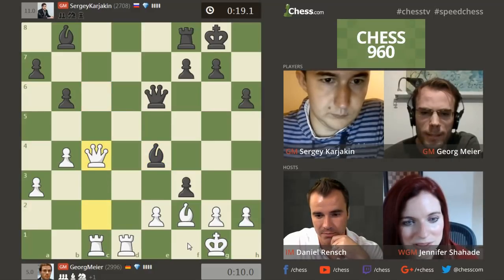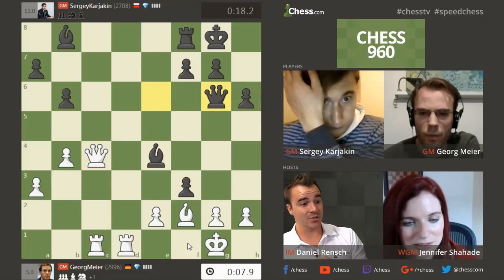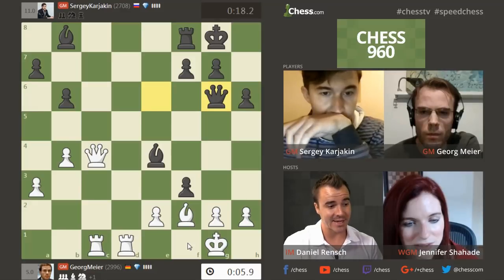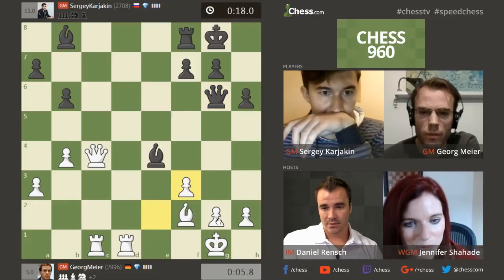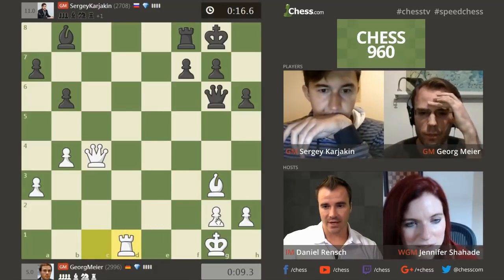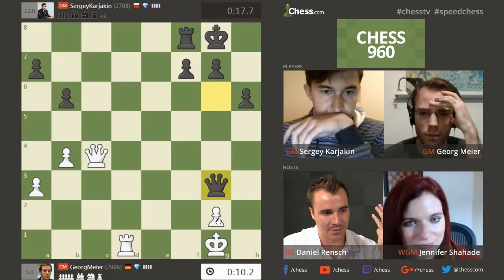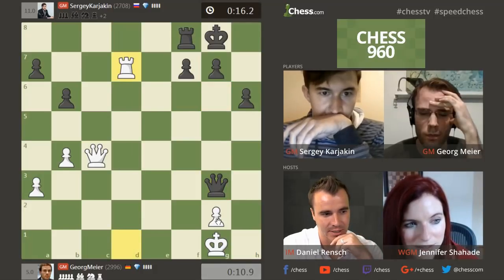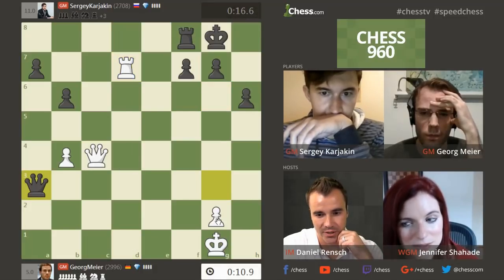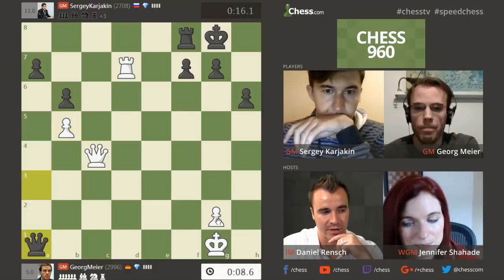He saw that he could get out of it with tempo. I think he was calculating a mile a minute and saw this opportunity. He'll take on g2 now — no, even better. He has a switch with the Queen, and he gets a mating attack. Bishop g3 doesn't help because — no, he's losing the exchange. And Meyer is frustrated. That is a tough one. What a nice combination there by Karyakin! That was a highlight reel right there. That was amazing to see him calculate quickly and swindle his way to an exchange sacrifice victory. I wonder how deeply he had calculated that before he even took on f3.